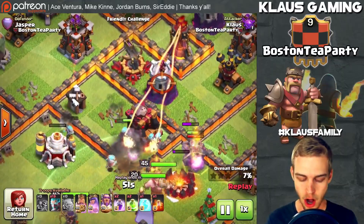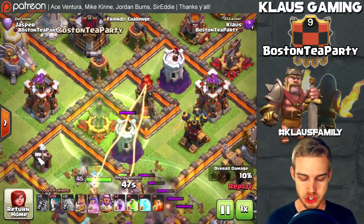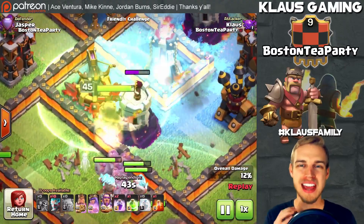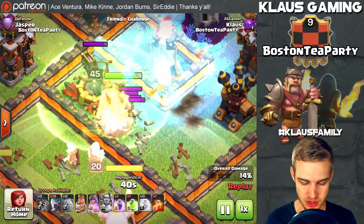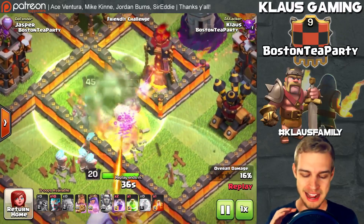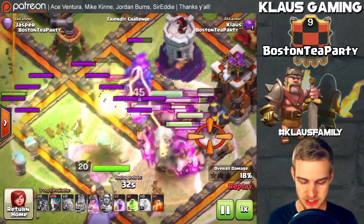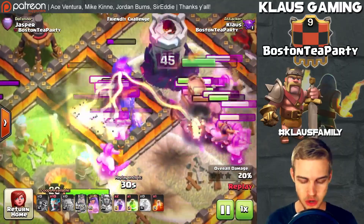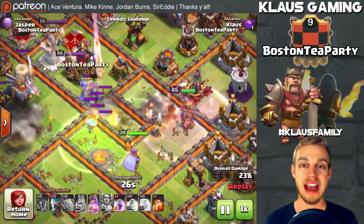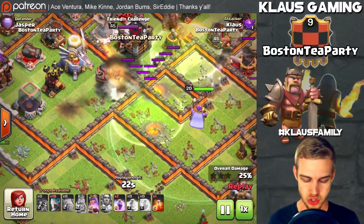I went ahead and jumped these troops in. Look at that — you can tell which defenses have been affected by the Ice Wizard. They do as much damage per second as a max wizard. See, the inferno tower gets frozen — it still does work, but it slows down the DPS of that defense. It is absolutely incredible. Giant bombs are trolling you right now.